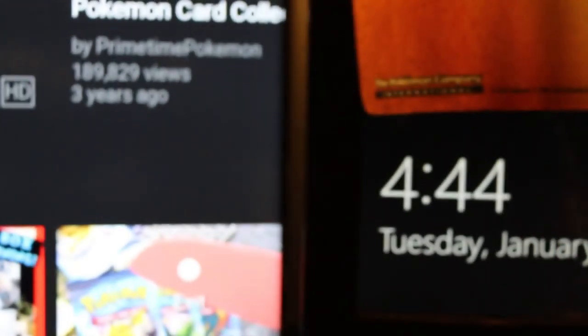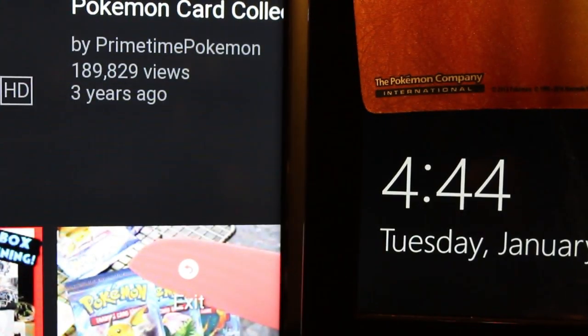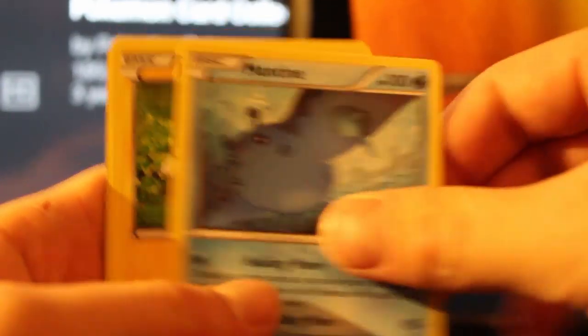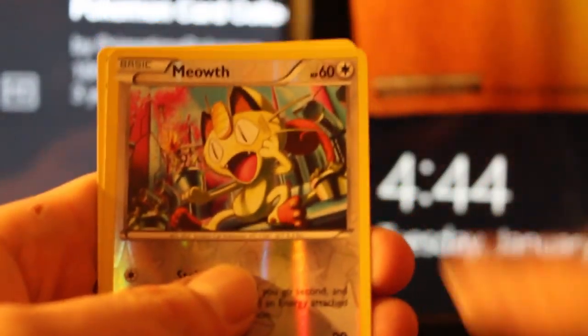There is TCG Online. So we have Persian, Flaffy, Drifblim, Ponyard, Ponyta, Clank, Mantine, Joltik, Reverse Meowth, and a Probopass. I actually opened a Steam Siege booster box — I think it's going to come up soon. I just had a bunch of issues with static in the background, I couldn't really hear what I was saying properly, so I need to edit that video.